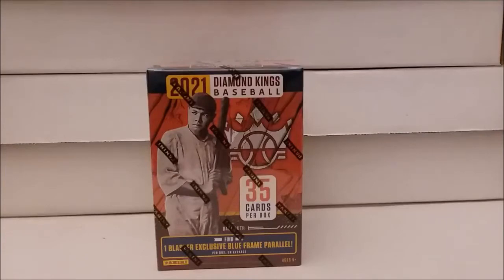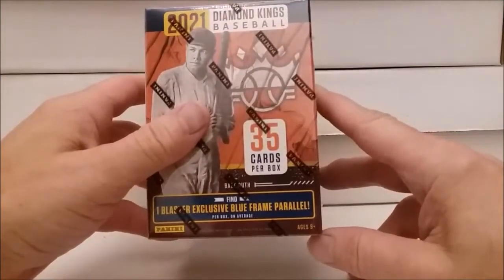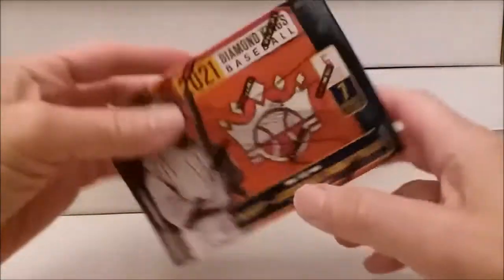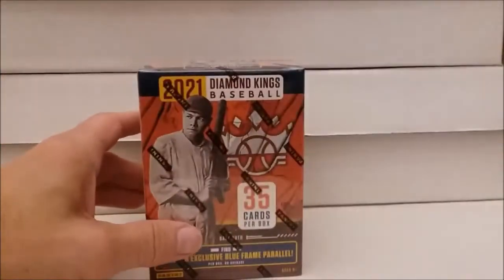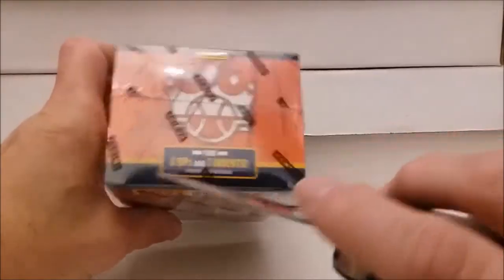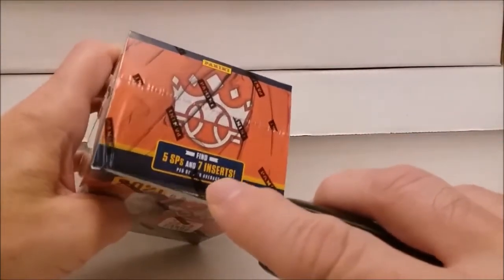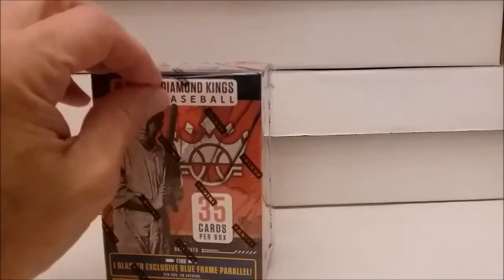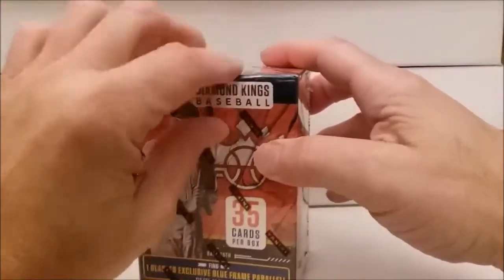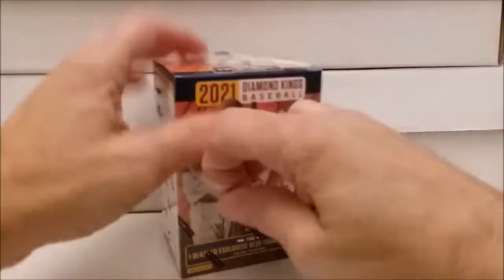Hi everybody, Tim for Tim's Cards and Comics back again. I've got a blaster box of 2021 Diamond Kings baseball here — 35 cards per box, a blaster exclusive blue frame parallel. I think the pack we got had a red frame parallel, five cards per pack, seven packs per box. This doesn't seem to be too popular, but all of them sold out from our store — they were kind of the last thing that sold. People are desperate for cards and buying just about anything except for those soccer tins that are still sitting there at $12.99. It seems like it was hockey stickers or something like that too.